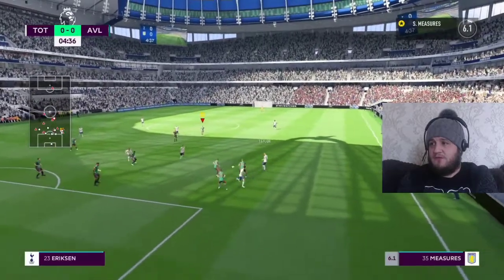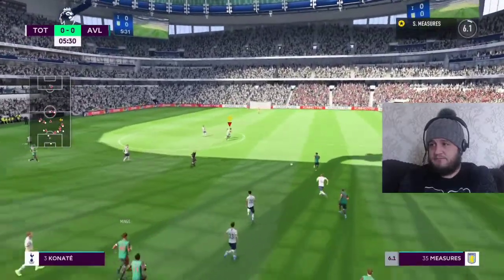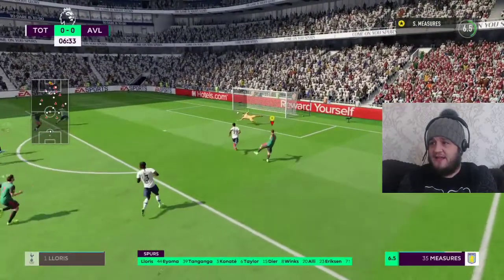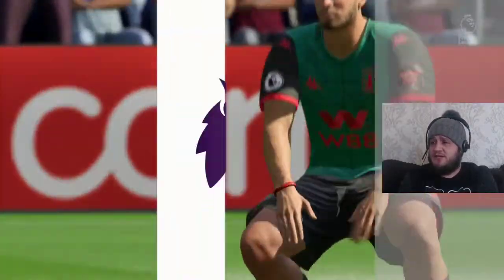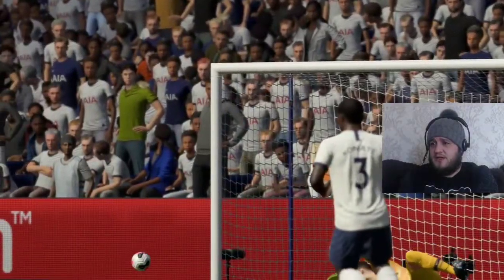Dele Alli out wide for Taylor, back inside to Eriksson looking for options — can't find one. A chance for Villa to break here. Lovely ball through, Measures is in. He looks like he might have the pace on the defender, gets the shot off and just drags it wide of the post. A big chance there for Villa to take the lead at Tottenham.